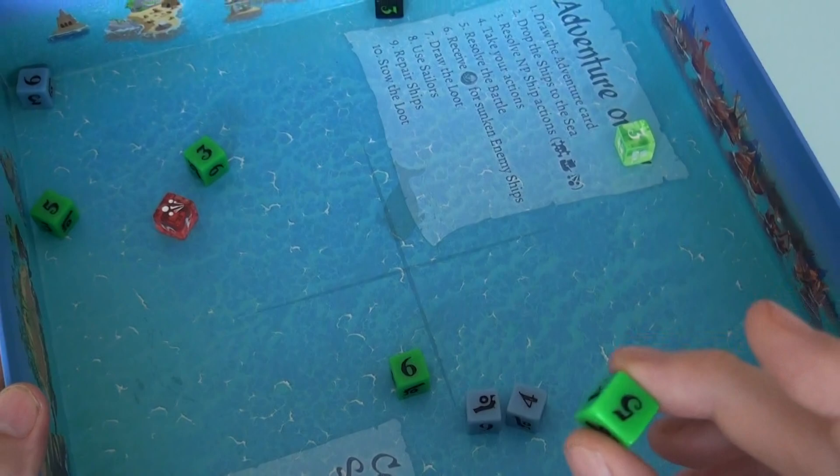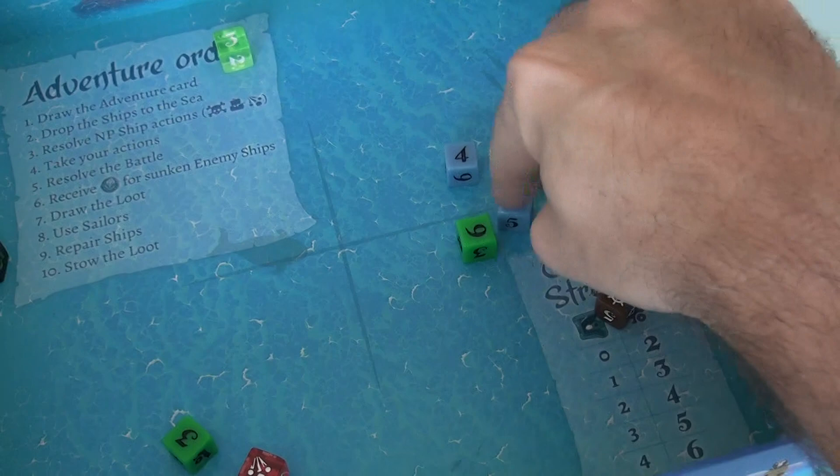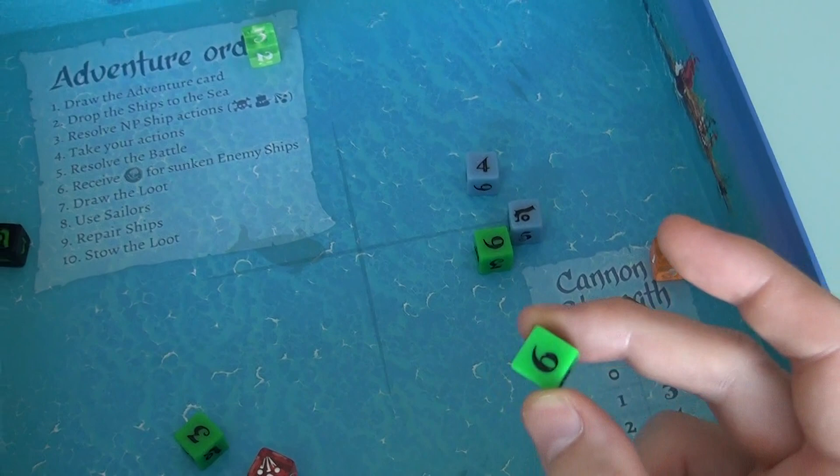For example, you might not want certain ships to be so close together, so you toss your die in to change things around. It's a lot of fun - it represents being a very experienced old sea captain with a little bit more control to mix things up. Just a fun little dexterity element thrown in on top of everything else.